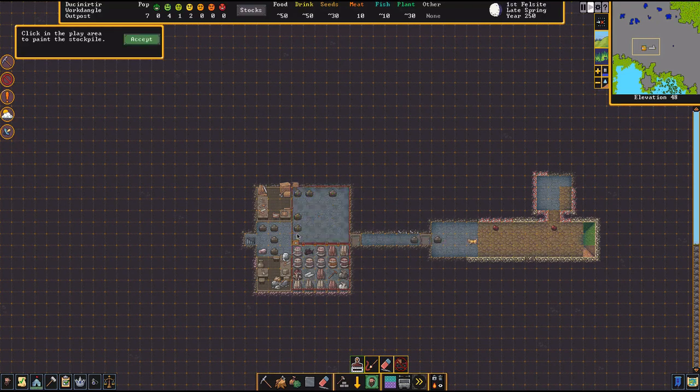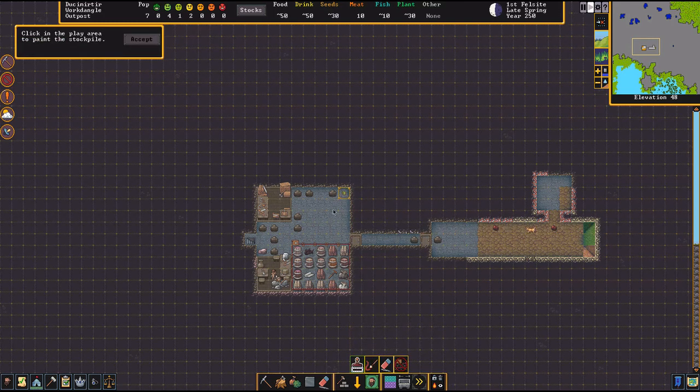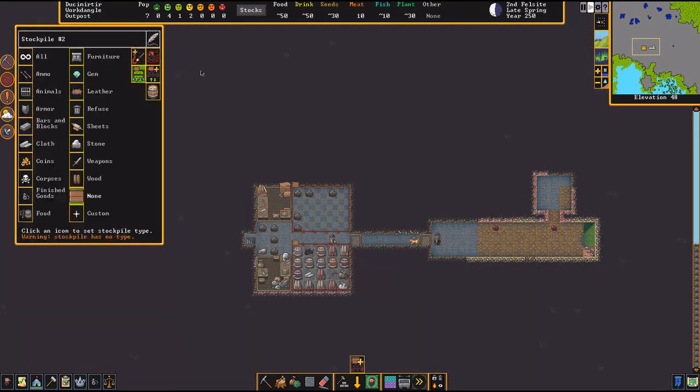Your stockpile is already full, so you're going to need more stockpile space. You're also going to want to start telling your dwarves not to hang out up above — designate the downstairs area as the space they should be staying in.